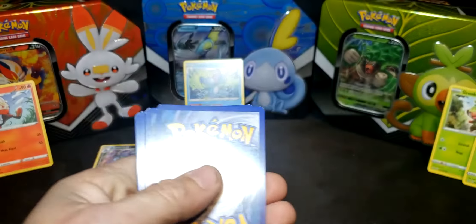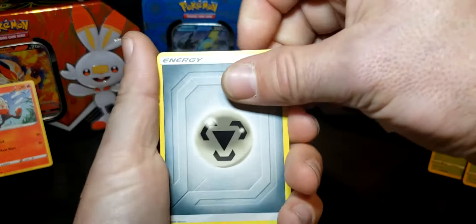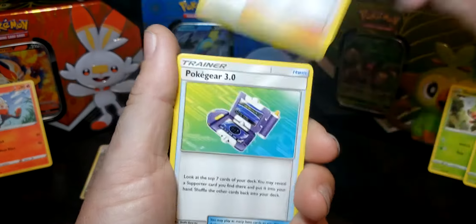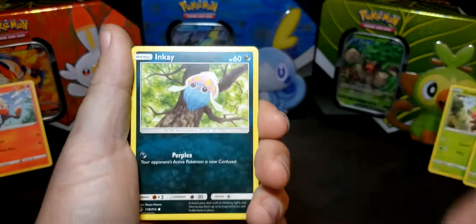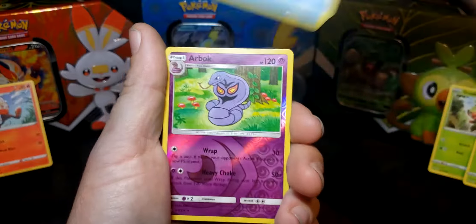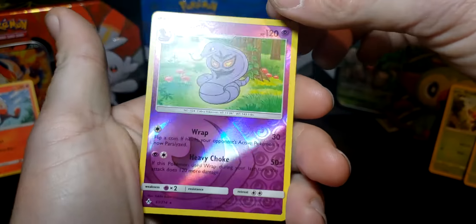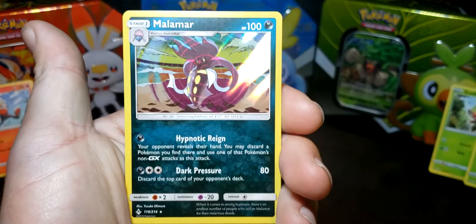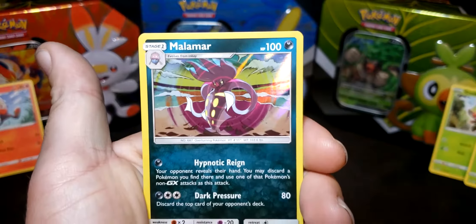Next Unbroken Bonds pack: Steel Energy, Janine, Pokégear 3.0, Porygon, Inkay, Caterpie, Fairy Energy, Poliwag — we got a reverse Arbok rare, that's a nice one — and a Malamar holographic. I like that one. Another good pull! Getting a lot of holographics today.